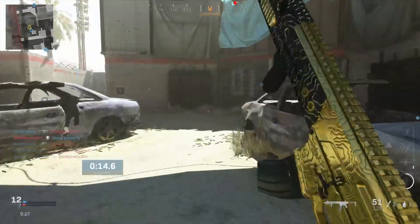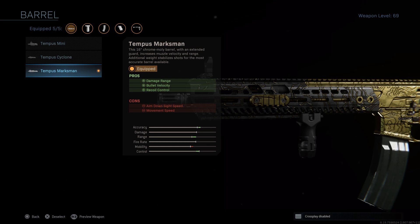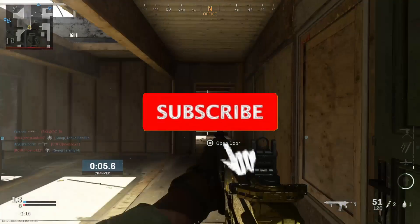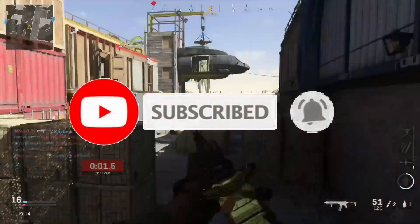Let's start off the class by putting on the Tempest Marksman Barrel. This barrel gives you a boost in bullet velocity, recoil control, and damage range. You always want to have the most damage out of your gun and using this barrel gives you all the damage you need as well as helping your accuracy with recoil control.